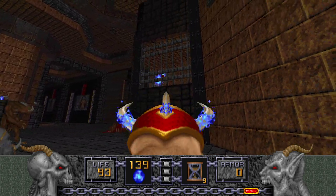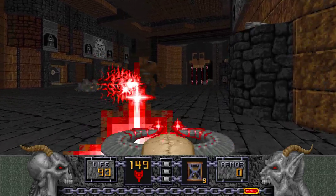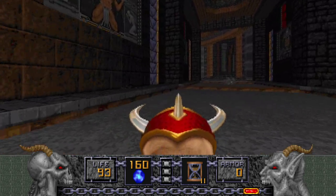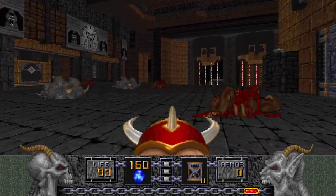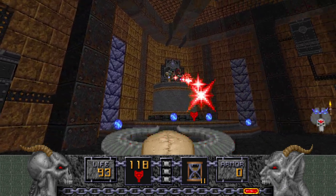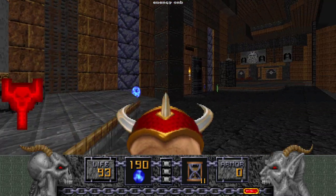Yeah, I see you, Were-Dragon — I'll deal with you in a little bit. Alright, your time has come. The good thing about this place is that there are a lot of energy orbs, so you won't need too much Dragon Claw ammo. Case in point, there's more over here. We're going to use the Hell Staff — even though this is the upper area — to kill these Ophidians. I think that worked out pretty well.